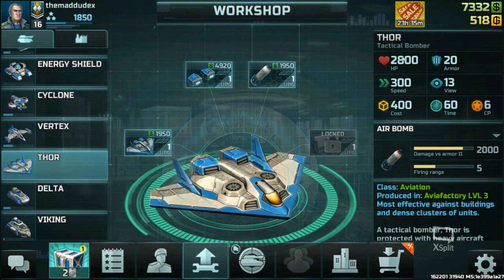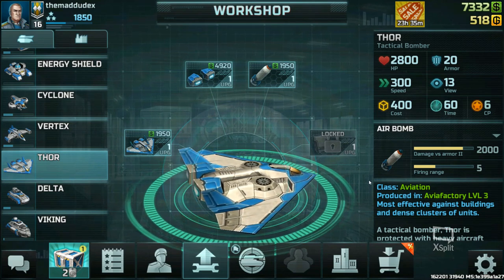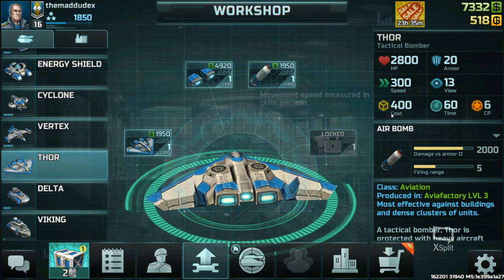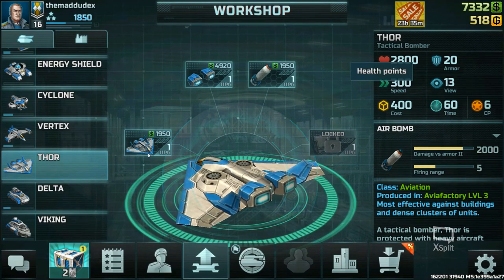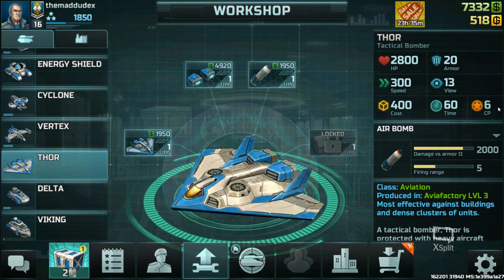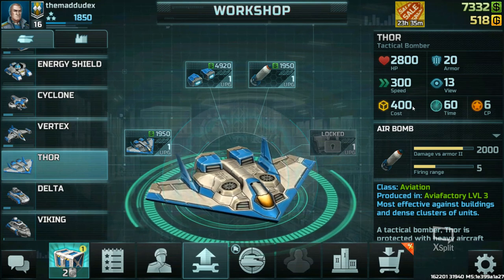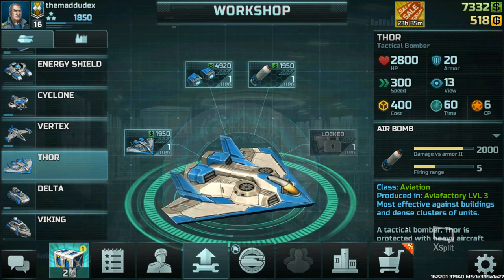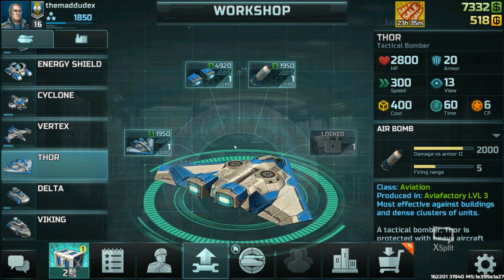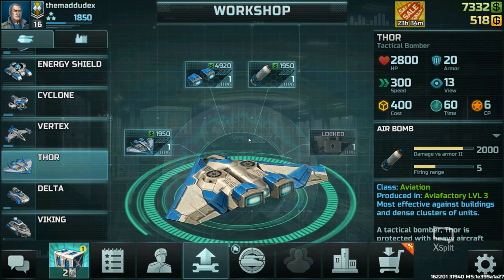Next is the Tor — a tactical bomber. In my opinion it's much better than its Resistance counterpart. It costs 400 credits and 6 command points, moves slower than a fighter, but has good HP. It drops air bombs on a selected location — flies there, drops bombs, then returns, gets refueled and repaired, and waits for the next command. Getting bombers is a huge investment, especially in lower levels, and I wouldn't generally advise going for them.